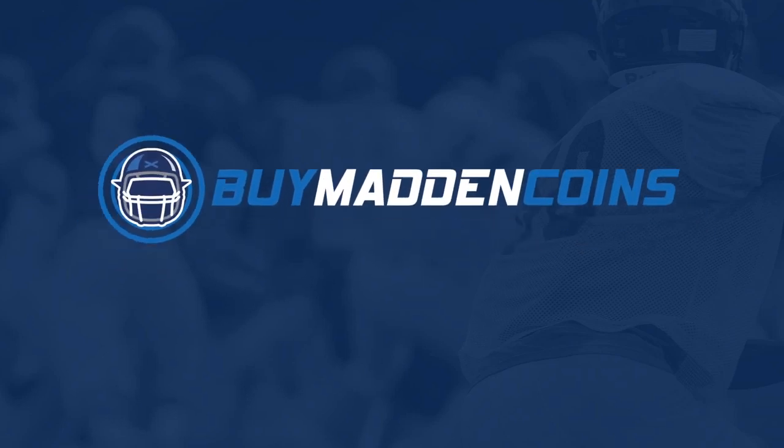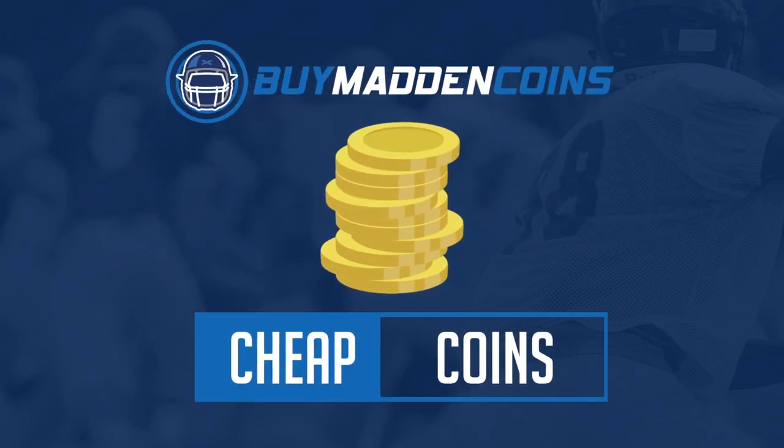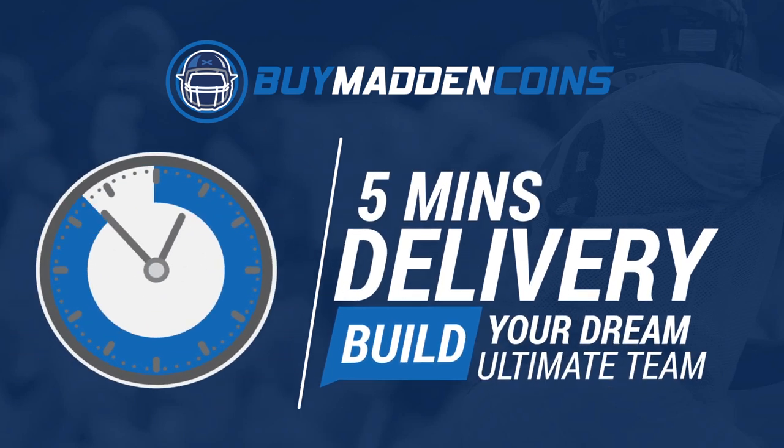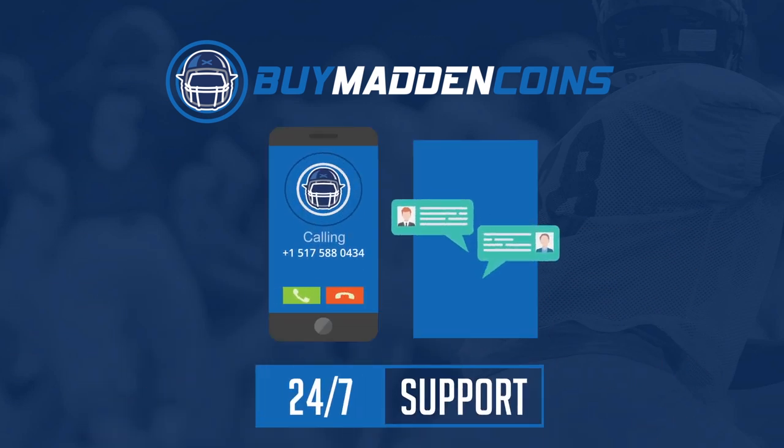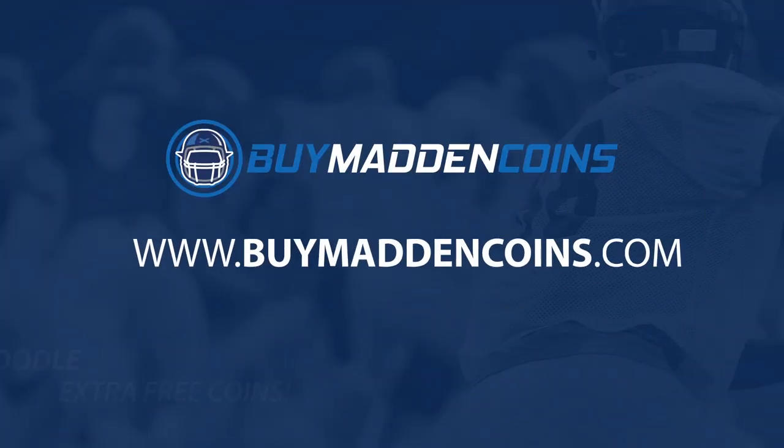If you need coins to build that dream team you've always wanted, head on over to my sponsor Buy a Madden Coins. They have the cheapest, quickest, and most reliable coins on the market right now. Make sure to use code poodle for 20% off at checkout.